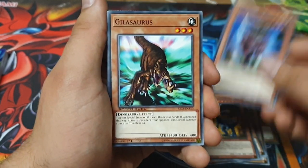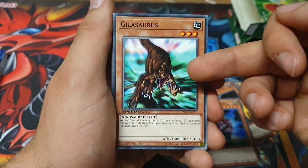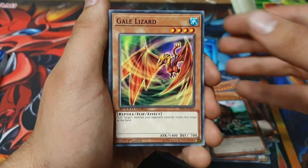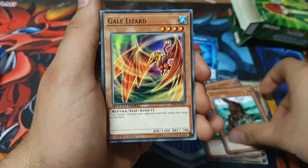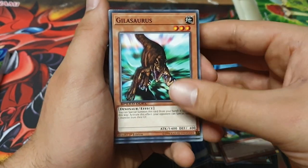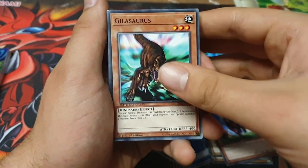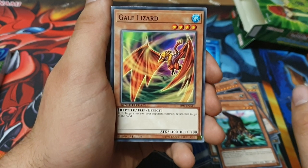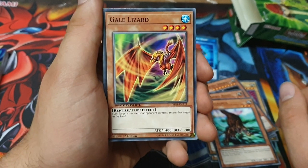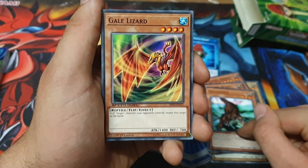Mad Sword Beast — it does piercing. Gilosaurus — people are still playing this in Burning Abyss in normal Yu-Gi-Oh since the ban list. Gale Lizard: flip — target one monster your opponent controls, return it to the hand. That could be good against Relinquished. It's something to do with Sangan and Almirage — you summon Sangan, Almirage it, and bring out Gilosaurus.